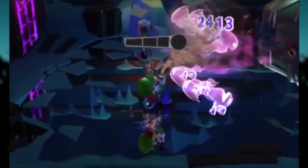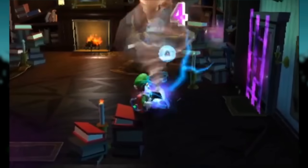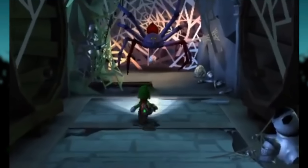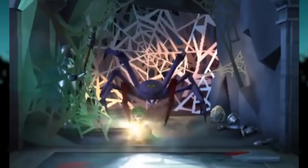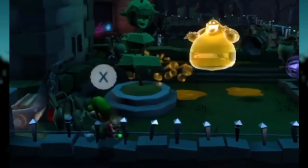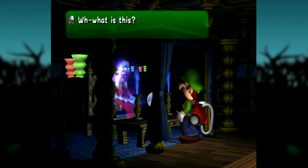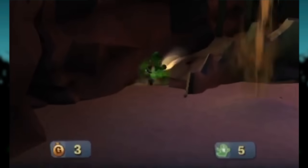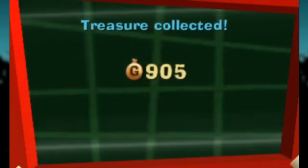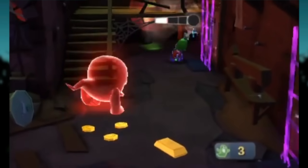Luigi's Mansion Dark Moon excels in some areas but makes dire compromises on its own design in others. Dark Moon feels significantly more barren in comparison to the original. Although they've done their damnedest to make sure every room is a sandbox full of interactable objects, the entire adventure can feel void of personality. There aren't any portrait ghosts or substitutes for those kinds of bosses — bosses only appear at the end of each mansion as weird contraptions or monsters. The only other inhabitants of these mansions are your standard, cookie-cutter ghosts. This completely shifts the philosophy of the game. It's no longer about self-improvement — it instead actively encourages the player to seek out gold in order to feel properly equipped to face new challenges.